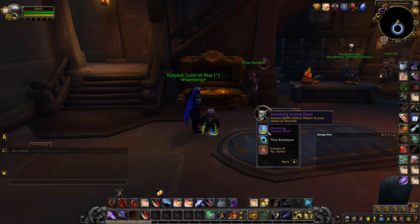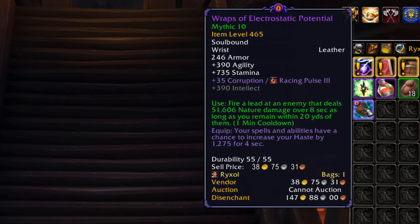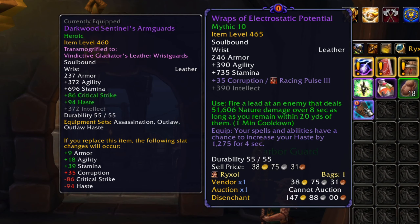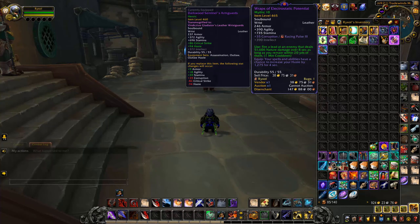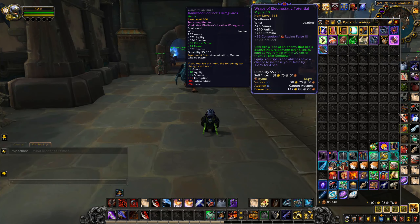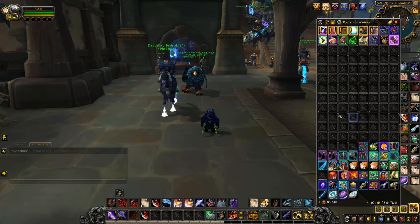Opening it. Oh, I got Wrists, but this guy's got the goddamn OG set. All right, so what do we get? Oh my God! Are they good? I don't know if they're good. Fire a lead at an enemy that deals 51k nature damage over 8 seconds. I don't think that's good, is it? I actually don't think that's decent. Let me know in the comments down below, but I've never seen those hands in my life, I don't think.